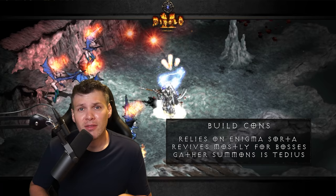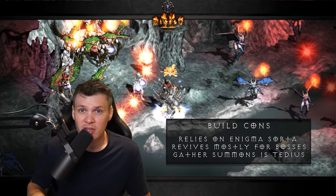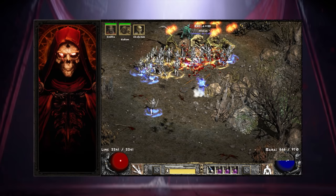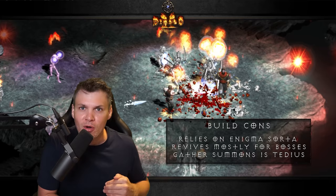The third major con is that gathering up your summons can be somewhat tedious. Fortunately there are a couple of locations that make it a little bit easier — like Nilfax Temple, raising skeletons from all the dead on the ground, or just Eldritch and Shank: kill a few, Corpse Explosion, and you'll have a bunch of dead monsters to quickly gather your army. But it does get tedious with repetitive gameplay, because every new game you have to spend like two or three minutes gathering up your army.